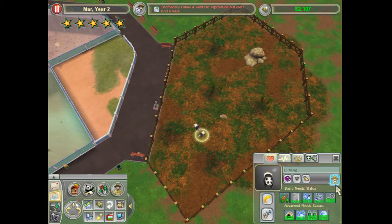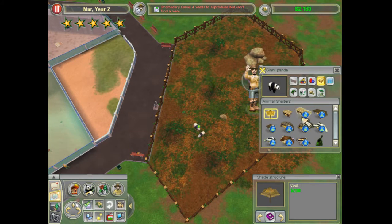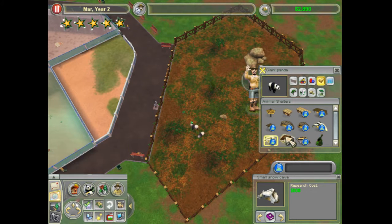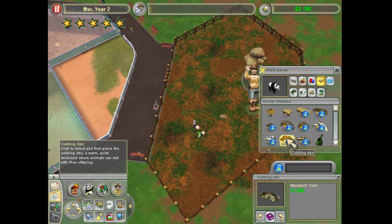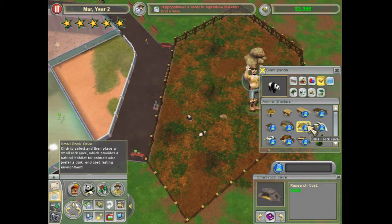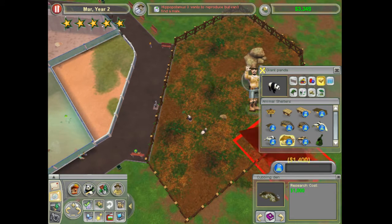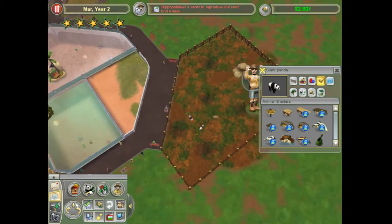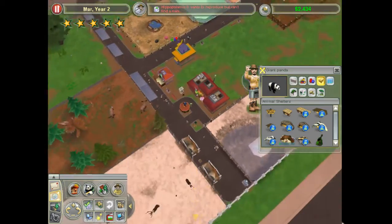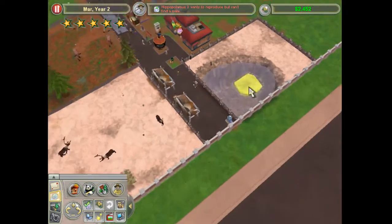So let's see if I can build anything else. I can definitely get these caves going — snow cave, small snow cave, cubbing den. Raised leaping platform, large cave rock. Let's go to the cubbing den. I'm kind of curious about that. It looks pretty big, but you know what? Let's do it, see what we can get.